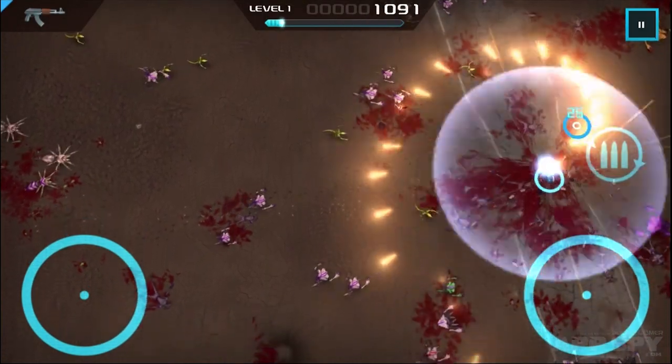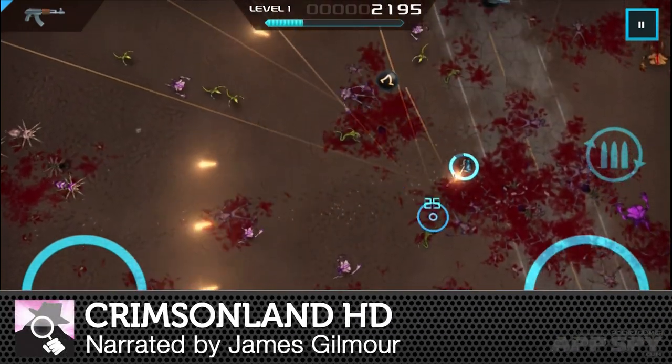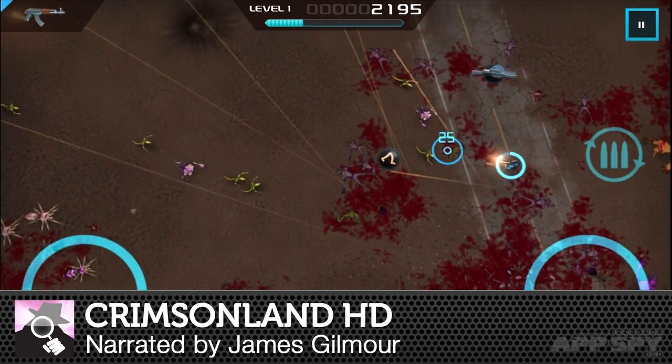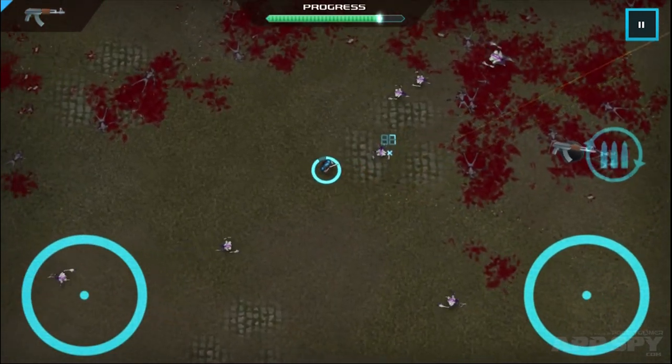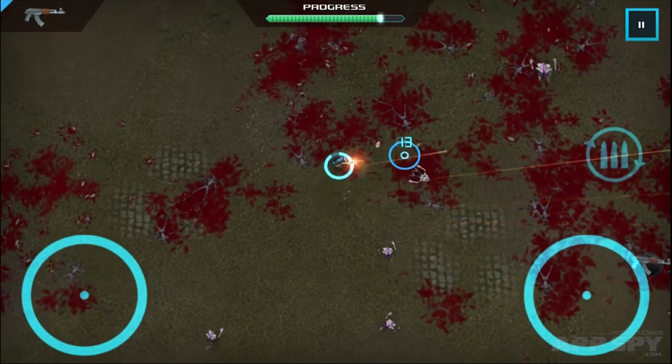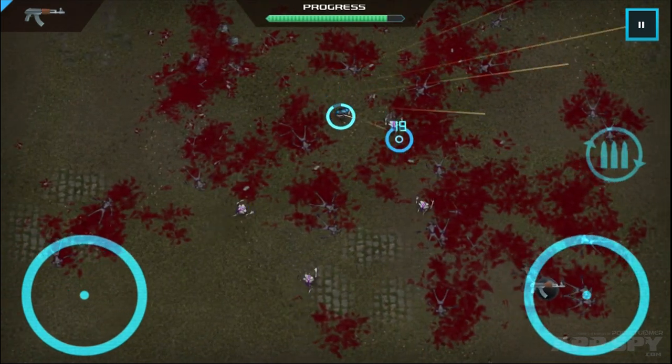Played one of the squillion or so twin-stick shooters currently available on the App Store? Crimsonland HD plays pretty much like one of those. Its key differentiating factor over the also-rans is the gleefully icky, squishy feedback that comes from bullets, shells and ion pulses flying into beasties.